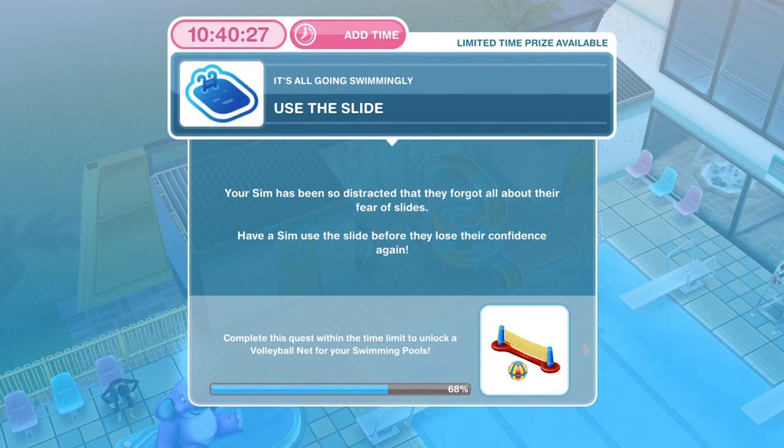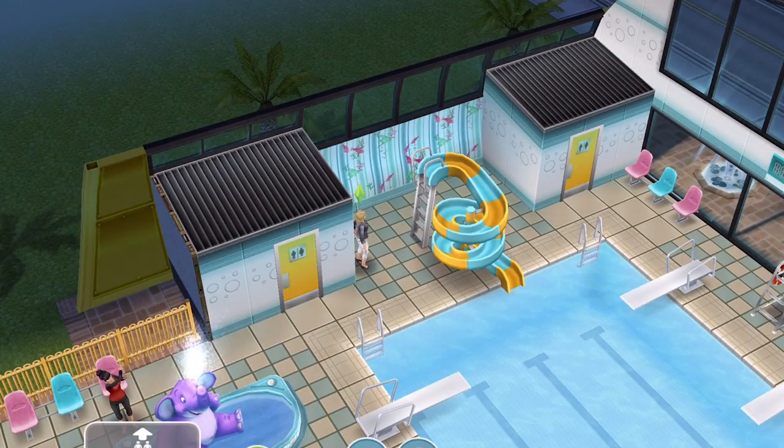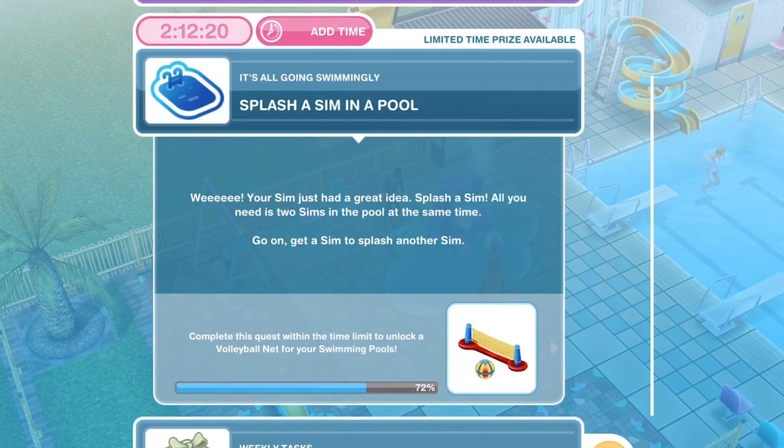The next thing we need to do is use the slide. Your Sim has been so distracted that they forgot all about their fear of slides — go use the slide before they lose their confidence again. Let's use the slide for 2 hours and 50 minutes. We have finished that.